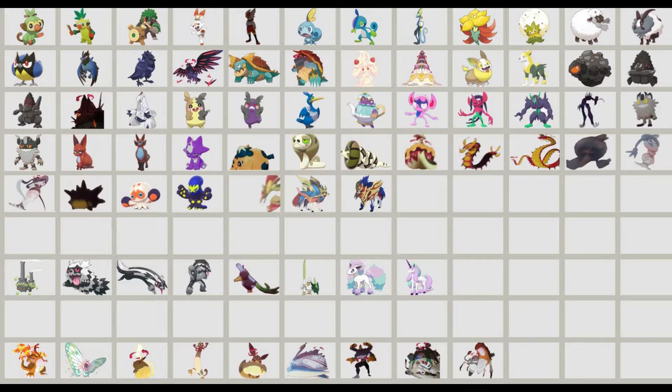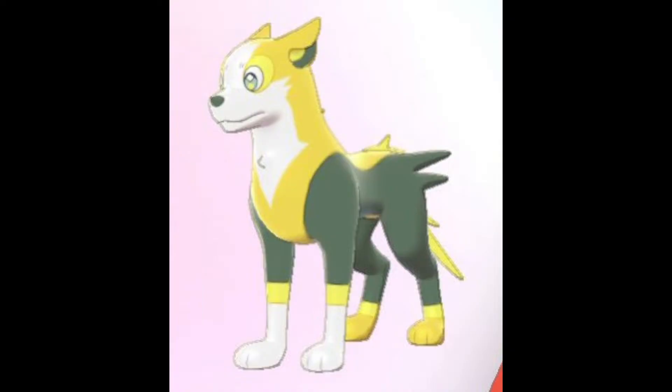I want to start with what is Yamper's evolution, and his name is Boltun. He's a dog that looks like he's wearing a superhero outfit with that colored fur. I'm liking the yellowy gold look with what looks to be a spiky tail, and you can see those spikes coming out at his hips. His pin-back ears and white face make him look just so innocent.